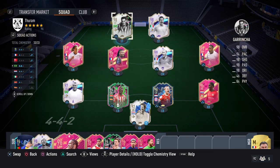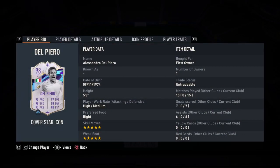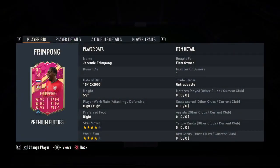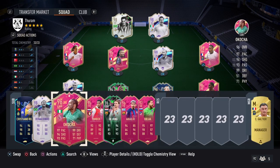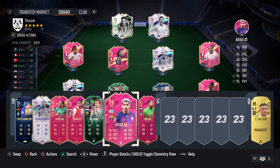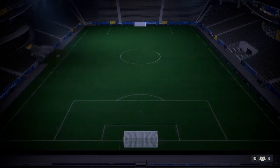Same goes for Ginola. I packed this Garrincha card who is insane, and I also completed Del Piero and of course Roberto Carlos, which is great. I really think Becker is underrated. I also haven't used Frimpon yet because he came out yesterday. I like Akourt-Shot but Ronaldinho and Zidane are both better so I just have him on the bench.